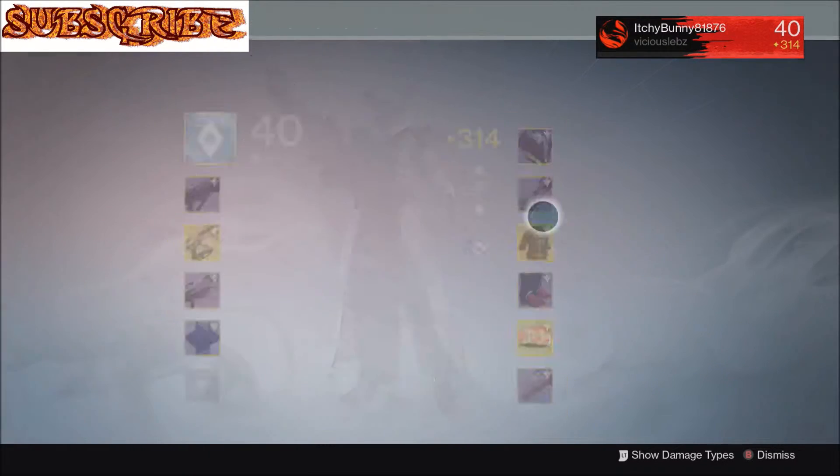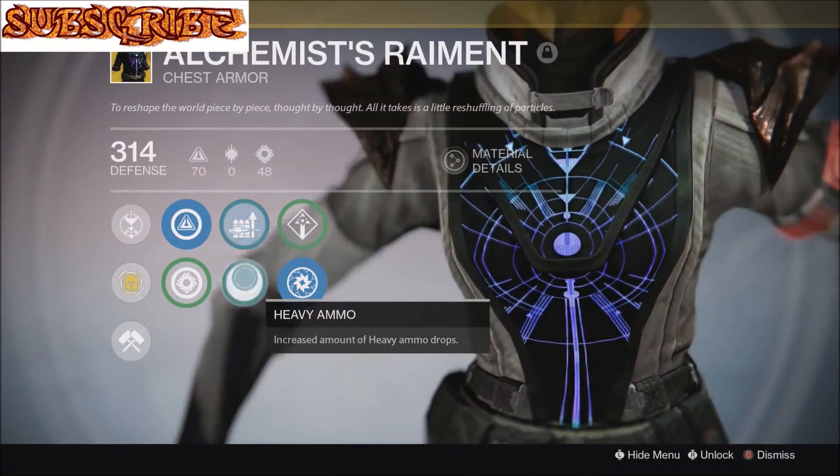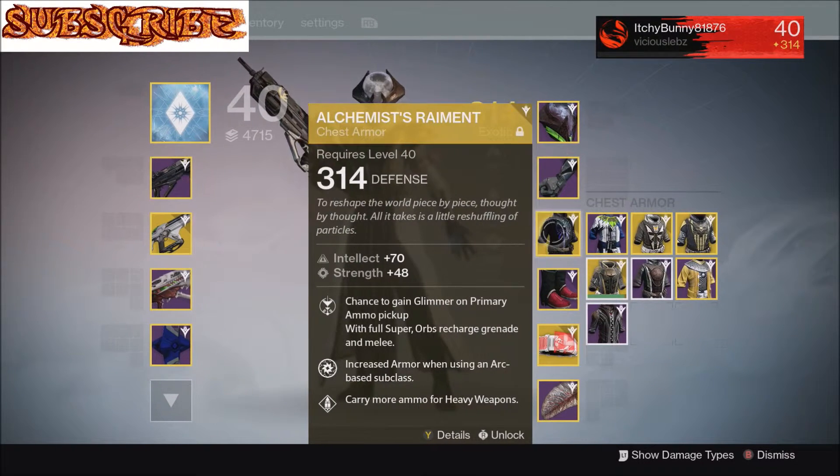It's a really good exotic chest piece to have because it also has a heavy ammo perk — you can get increased heavy ammo drops from minions of the darkness AND carry more heavy ammo. That's awesome. If you don't believe me, try it for yourselves because it actually works.